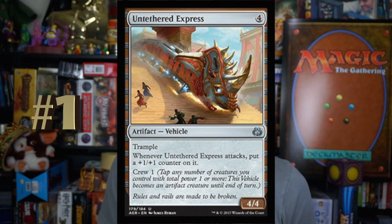Number 1, Untethered Express. Four mana for an Artifact Vehicle. It's a 4-4. Has Trample, and whenever it attacks, put a +1/+1 counter on it. Crew 1. Just a Crew of 1 — so I have to tap a servo to crew it. That's crazy. It just gets bigger and bigger and busts through everything because it has Trample. This card is so good. It should probably be a rare, almost. Maybe not compared to Smuggler's Copter, but it's really good in limited. If you get one of these, definitely run it.